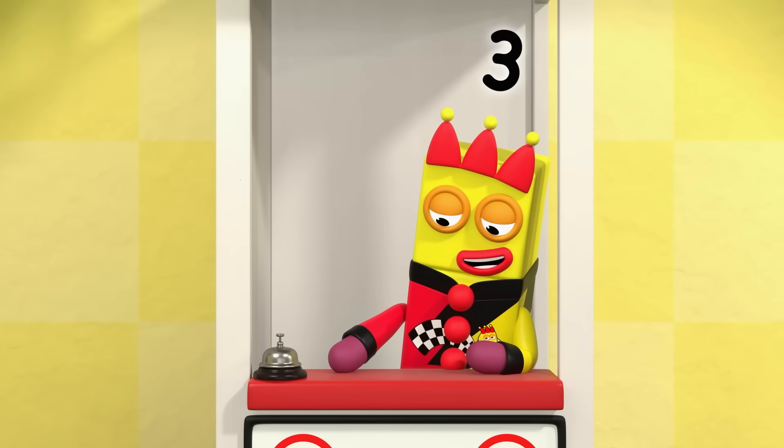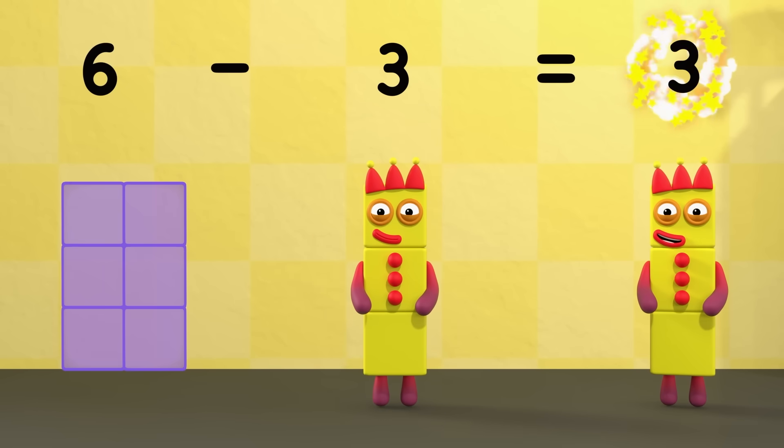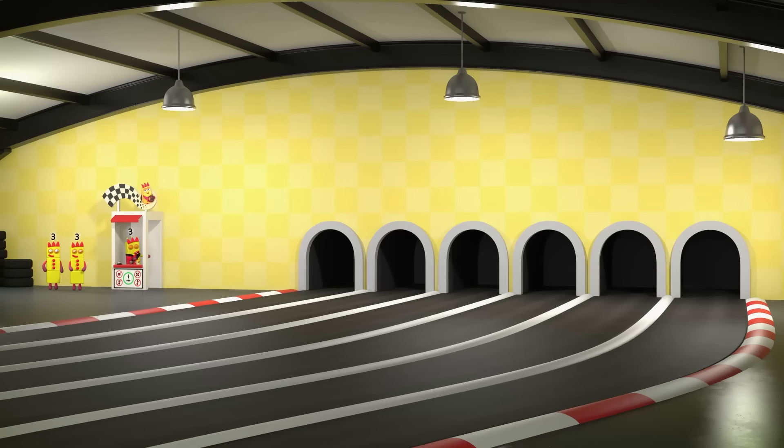Take off three and we'll see what's left. Six minus three equals three. There you go. There are two threes in six, so you need two karts. Off you go.